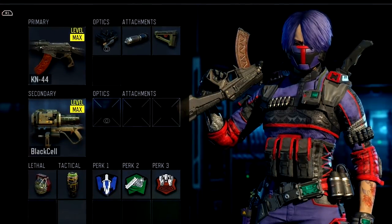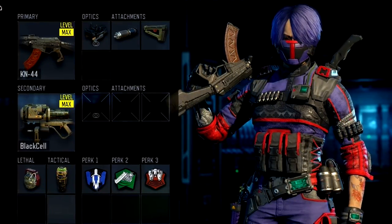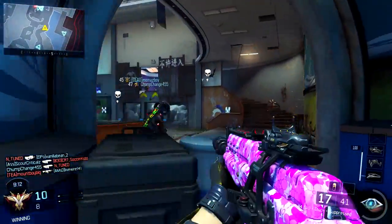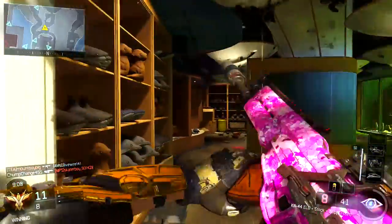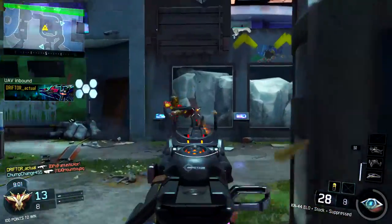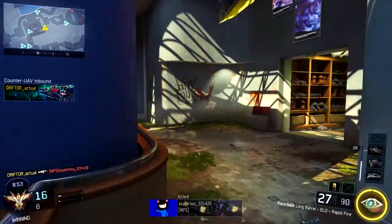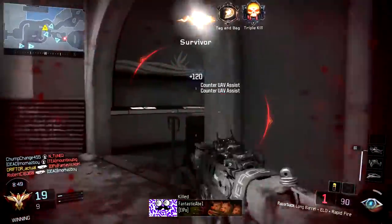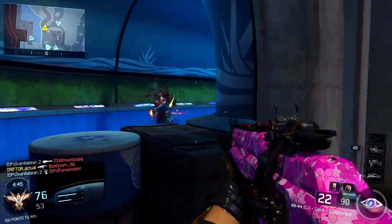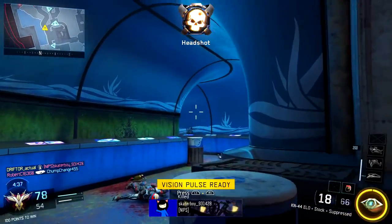Finally, I'm going to recommend a KN44 class — pretty similar to the last one I talked about in the Spud to Stud video, except I added an ELO sight to it. I find that makes it much easier to use: ELO, suppressor, stock. I'm going to be running Black Cell of course, and then pretty standard perks at the bottom that allow for a high degree of mobility without showing up on the radar a whole lot. It is completely acceptable and very valid if you want to run Ghost on this class — that's probably the smarter thing to do — but I really enjoy Afterburner and I like boosting around a lot. Keep in mind the KN44 is an excellent silenced weapon because the silencer does not affect it as much as it does other assault rifles, meaning your range is mostly unhampered. The KN44 is pretty much designed to be the noob weapon of choice — you just can't go wrong with it — and even though it is a noob weapon, I absolutely love it and would recommend it to you guys as well.